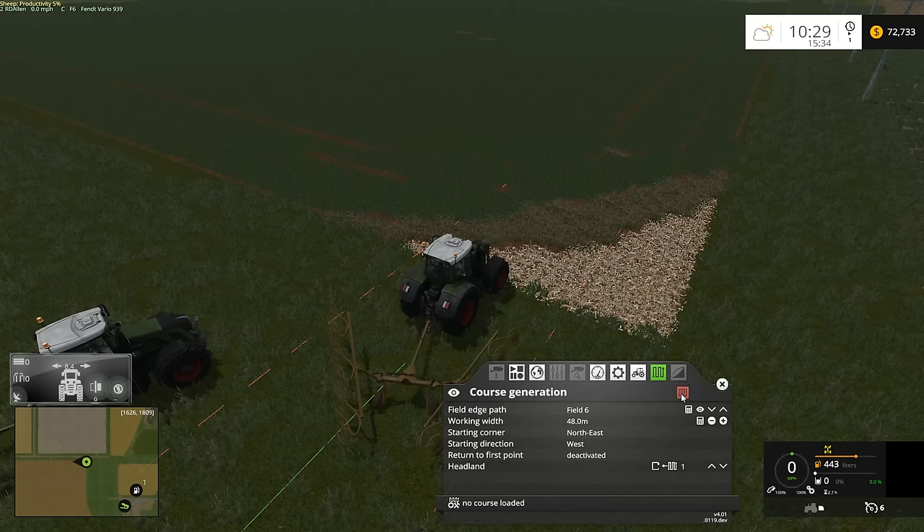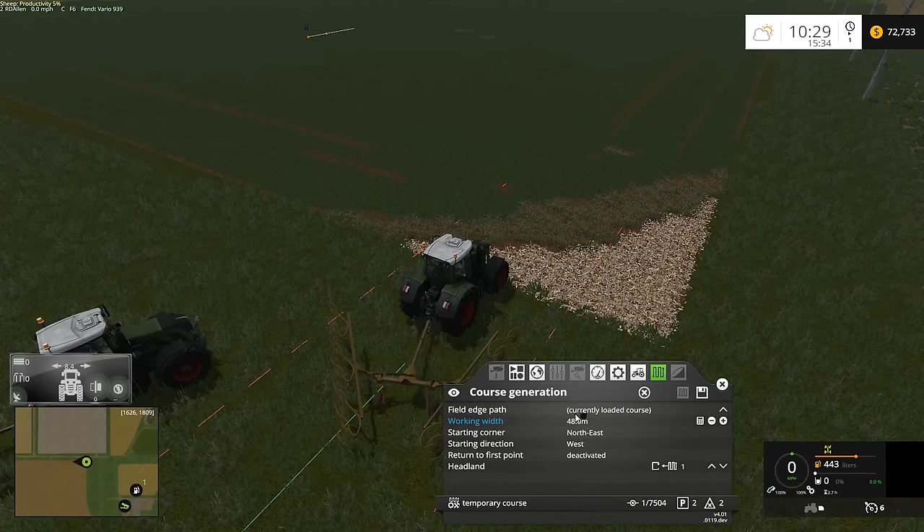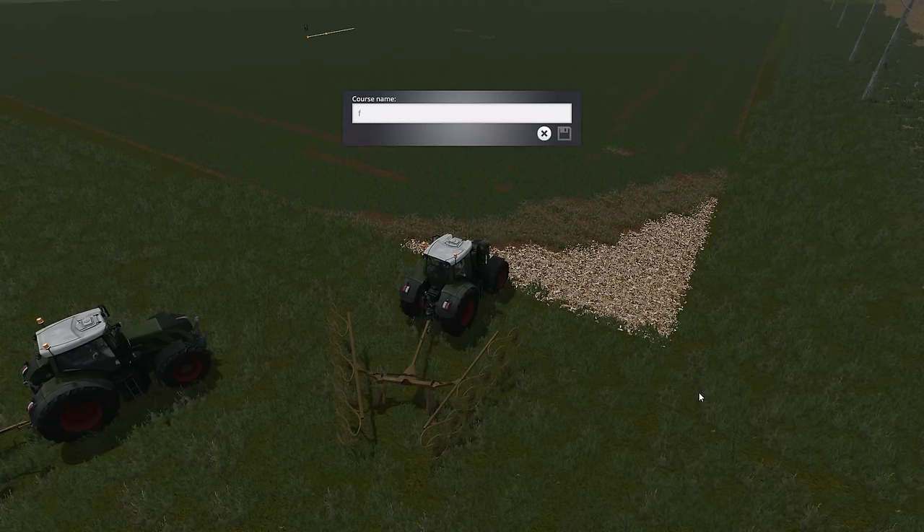Okay, generate the course — shouldn't take too long. Hey, that was pretty quick! The bigger the working width — 48 meters — the quicker it generates. If I was to generate a six-meter course that would probably take a while.